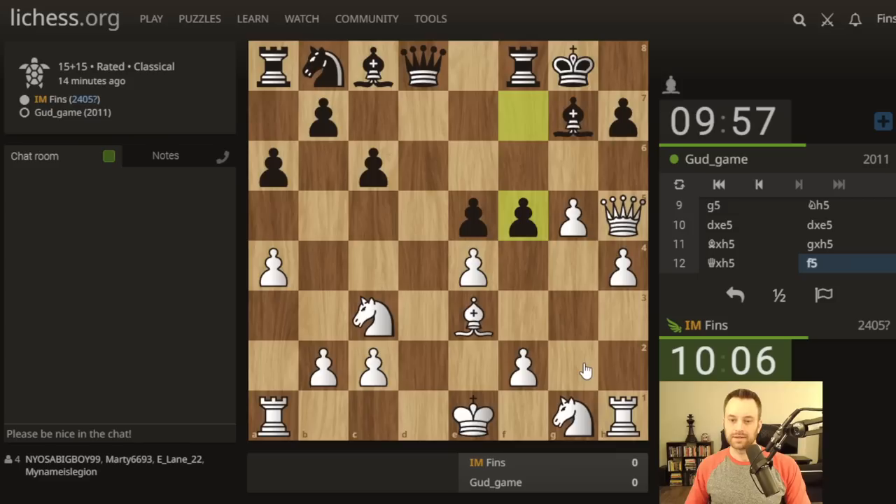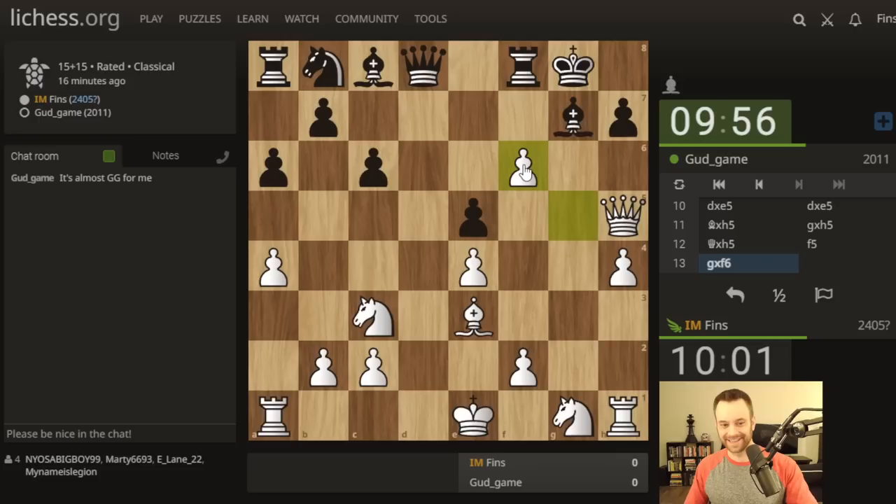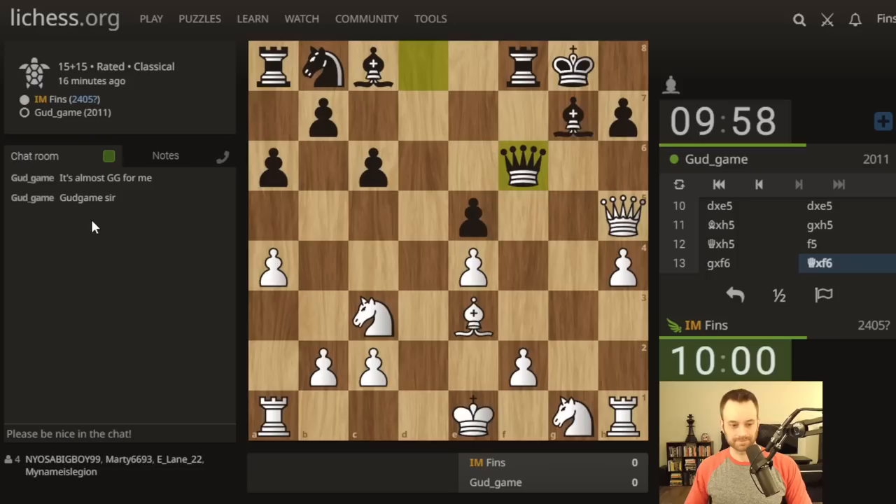I could try to go queenside at that point - I could castle queenside. Yeah, that position starts to look real good. Maybe black's going to play queen g6 if they capture with the queen. I'm pretty sure I'm going to take en passant anyway. My opponent's not showing a lot of confidence with that message. I think they're being honest but there's still definitely a game left here. True to their username - good game.